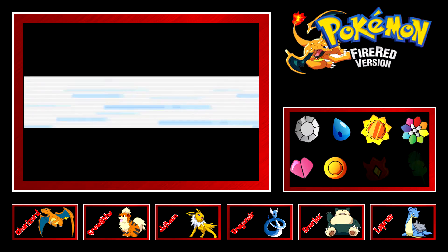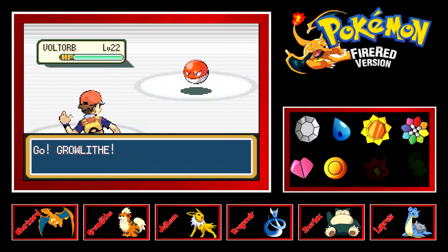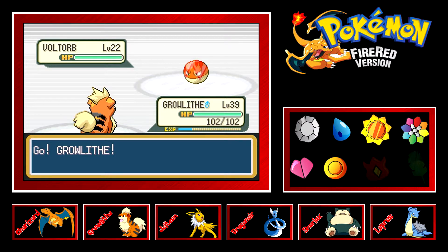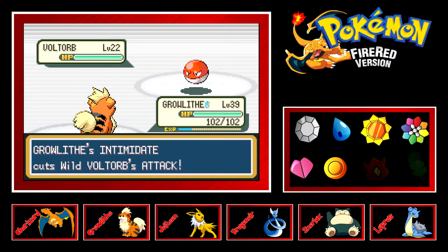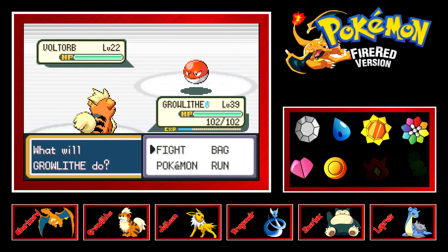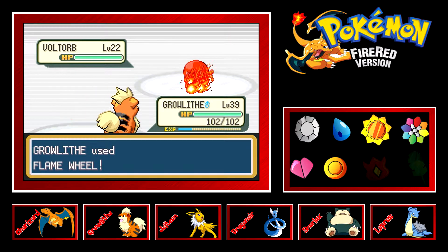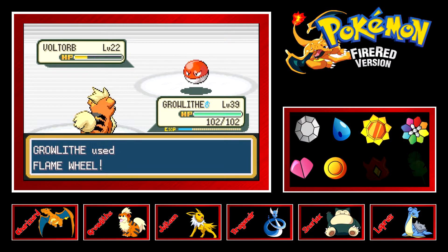It's a Voltorb — so your attack is going to go down. Growlithe isn't going to be super effective on these guys because they're just base Electric type, not Steel and Electric.